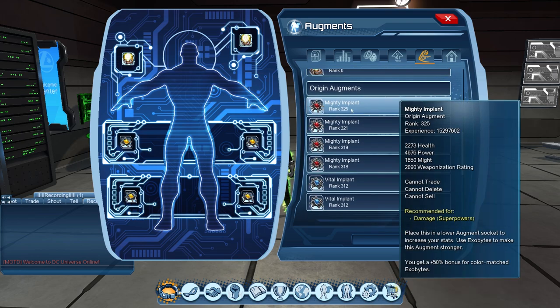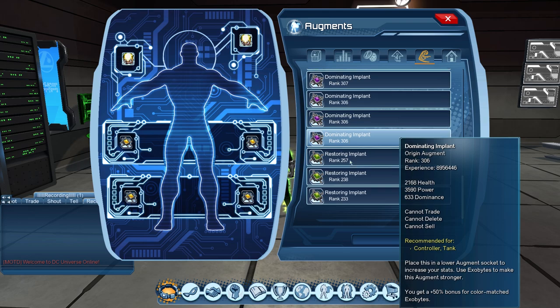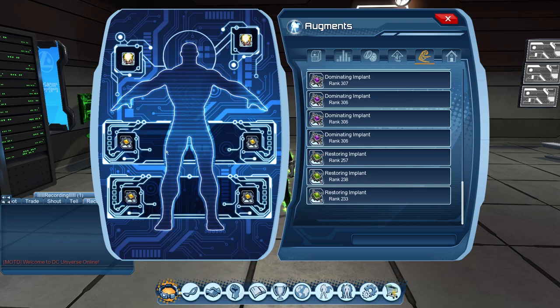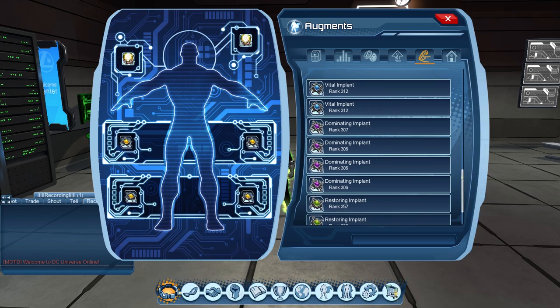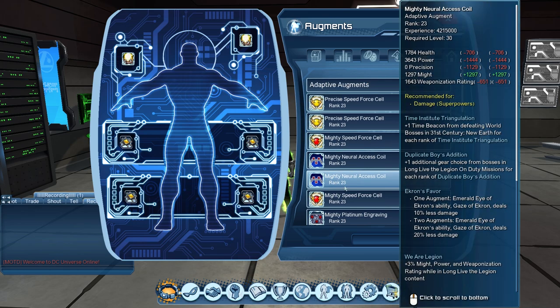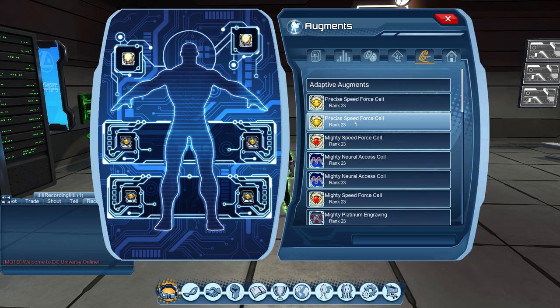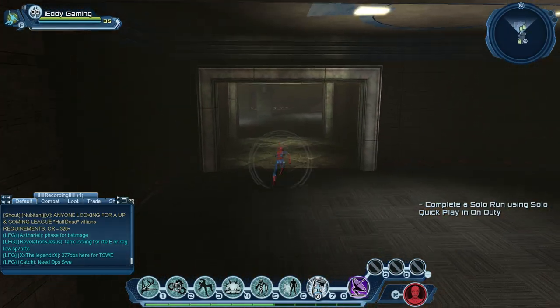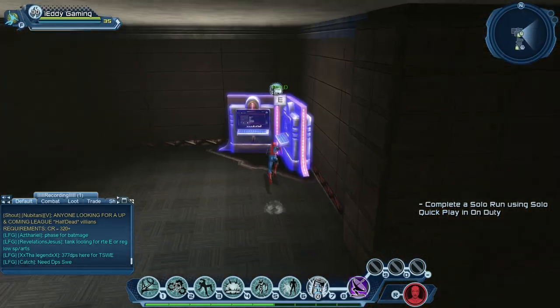Next up: augments. There are two types — adaptive augments and origin augments. Origin augments are always available, so pick them according to your role. Whenever you salvage gear at the R&D station, you get exobytes which you can put into implants to level up your origin augments. Adaptive augments are different — you get these when you reach certain DLCs, and they require specific exobytes that only drop from that DLC's missions. Level them all up, as they give extra stats and make your role easier.